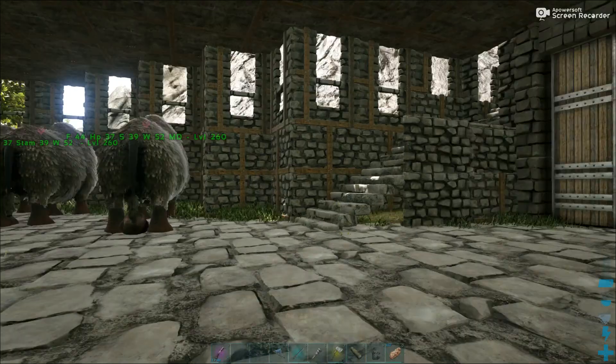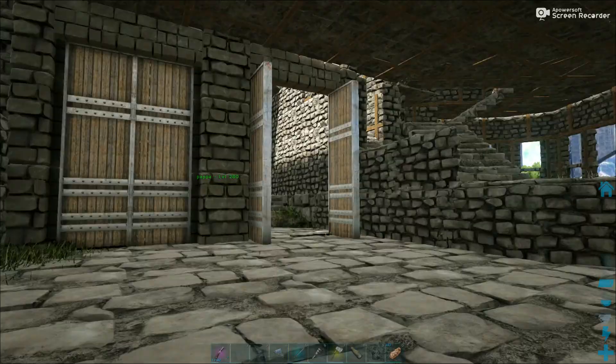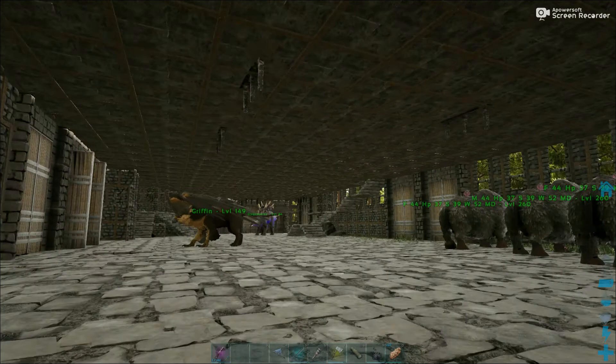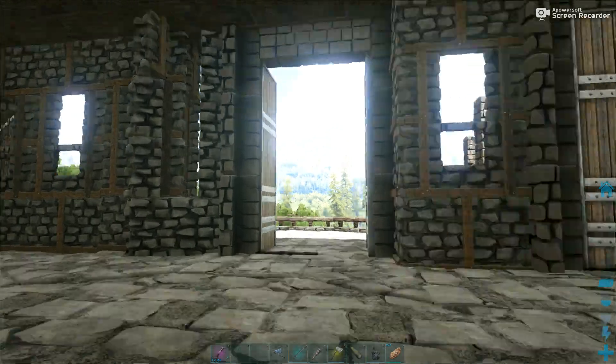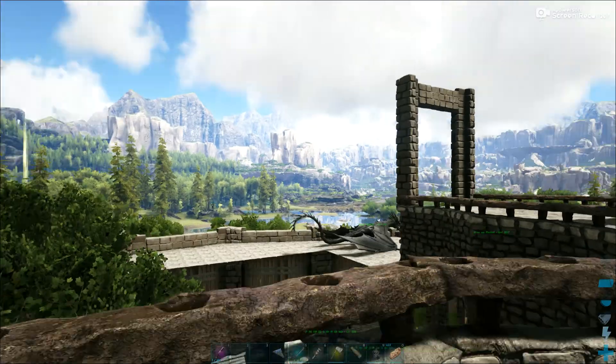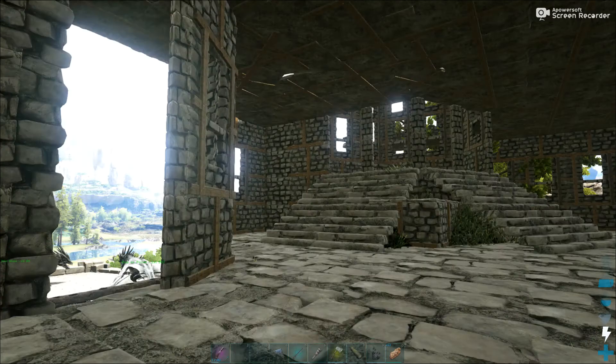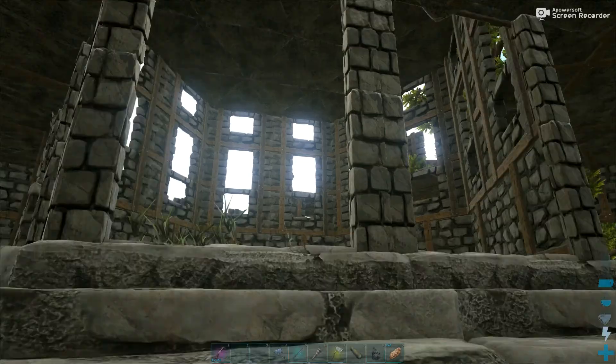Inside there's some more things that have been bred — some woolly rhinos. Up onto the top level, some nice little lookout points. It's got a cool little bit up here.